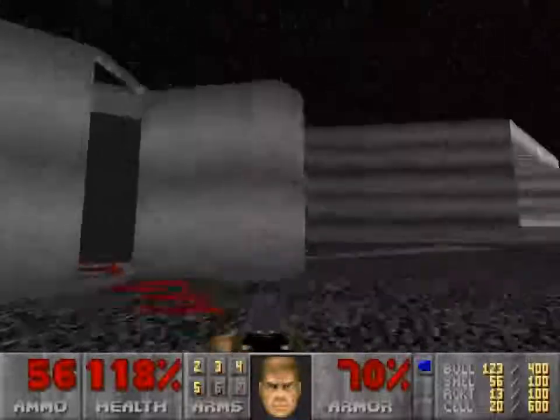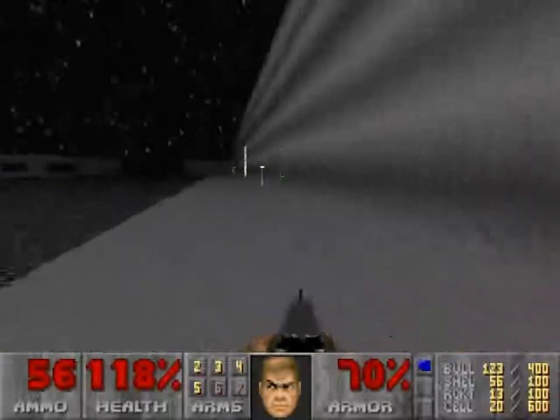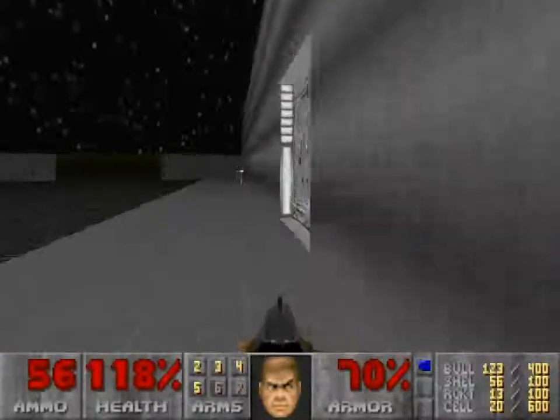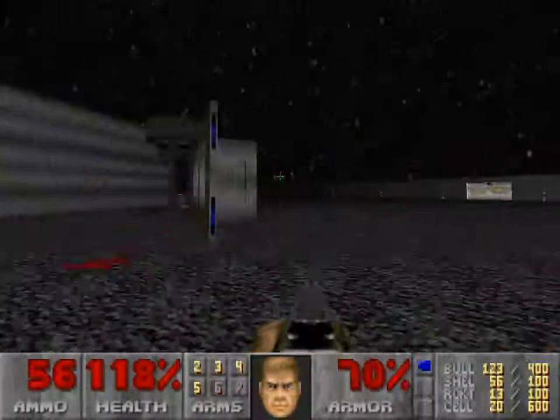There is a part of the map where it's not going to look like the way it was meant to look when it was originally released. These doors don't go anywhere — they're just prop doors, or stock doors, or whatever you want to call them.